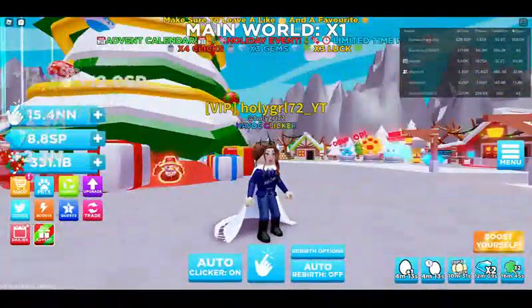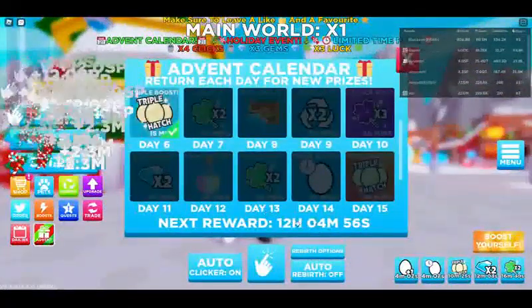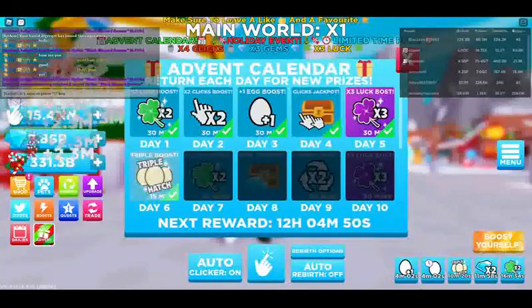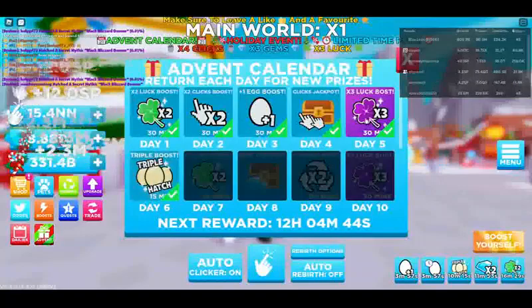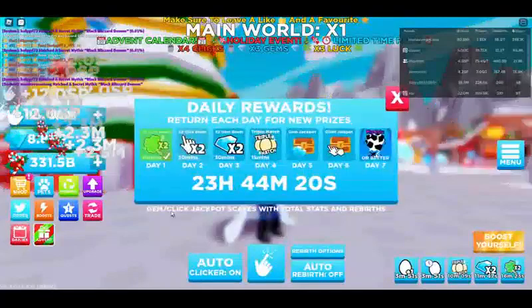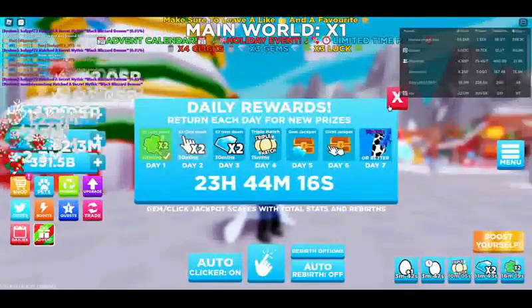First thing, let's look at the advent calendar. Guys, you need to do the advent calendar — you can do it every 13 hours, not minutes. You get luck boosts, clicking boosts, they're all 30 minutes, like three times luck boost. It is worth doing the calendar, it's free too. You also want to get your daily logins because you get a lot of good stuff on there as well.